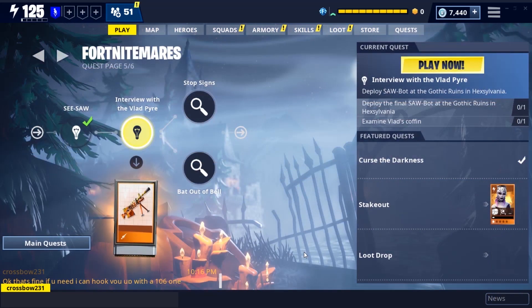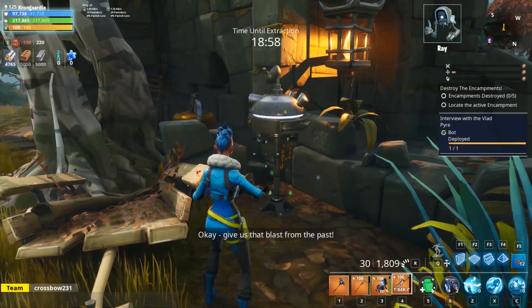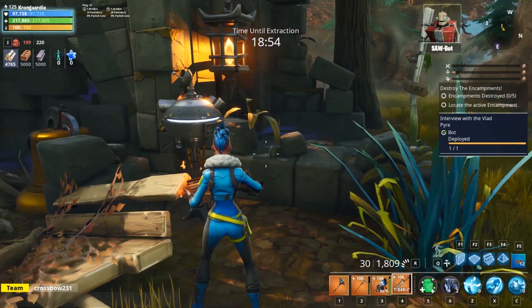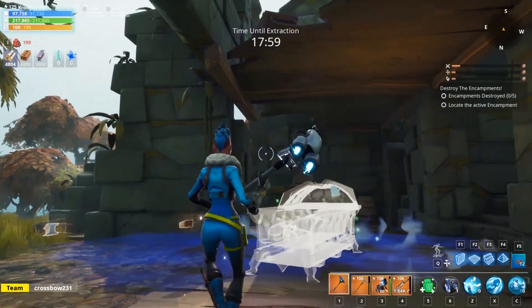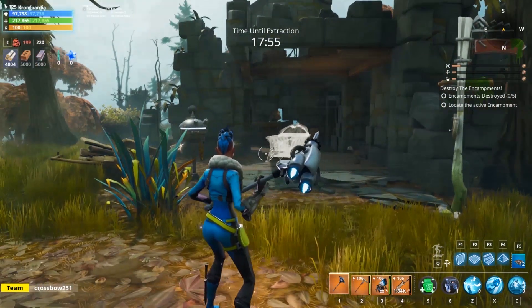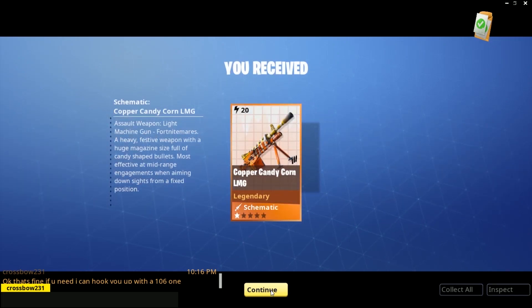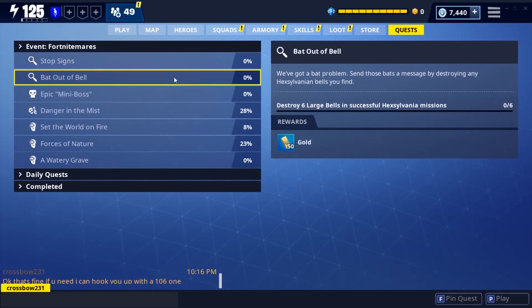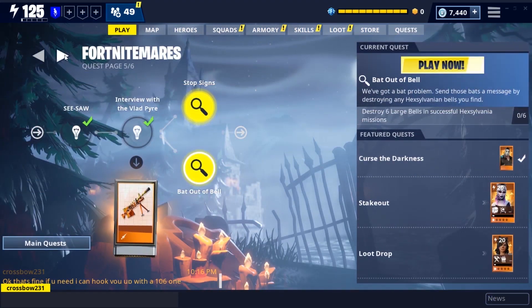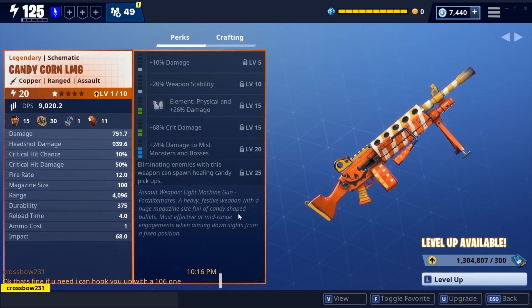Interview with the Vlad Pyre is where you get the Copper Candy Corn LMG — a pretty interesting weapon with a completely new ability. What you need to do is go in, put down a single saw, discover Vlad's coffin, check it out, and you get amazing voice acting and lore. Then you get the reward — the first really good reward in Fort Nightmares this year: the Copper Candy Corn LMG.